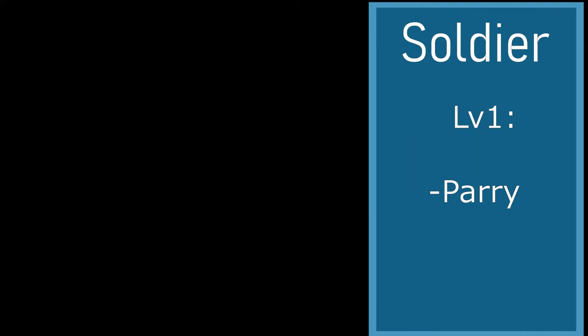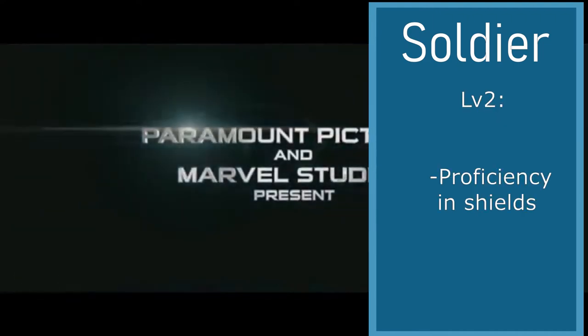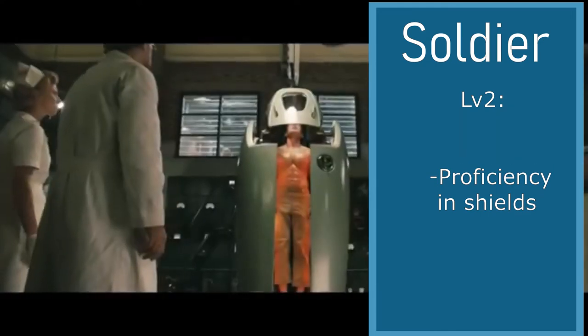At level 1, we're going to be choosing the Parry ability. If you roll higher than the enemy's ability check, you may parry a bladed attack. Steve likes to parry attacks — he's got a shield. And at level 2, we're going to be choosing proficiency in shields, which gives us a proficiency in shields.